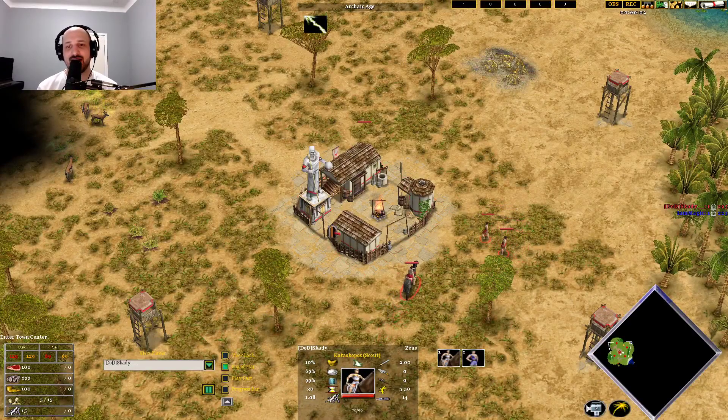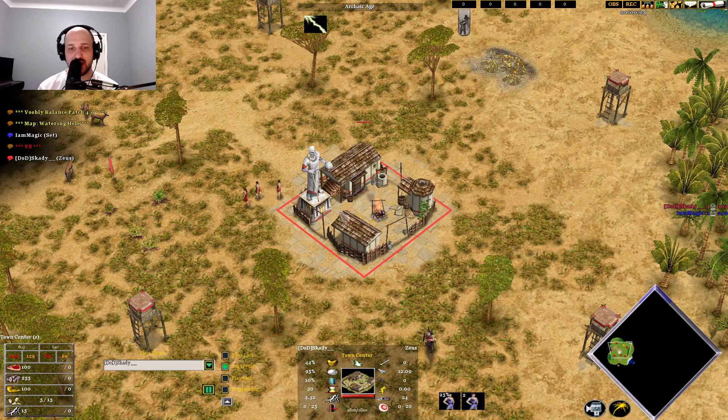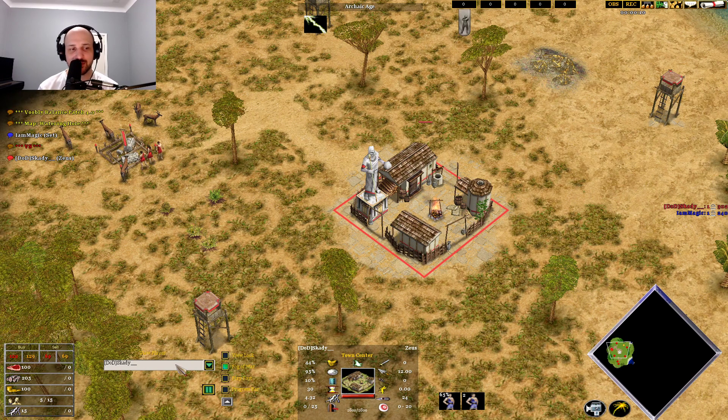What is going on everyone, my name's Boyt and I'm back with some more Age of Mythology: The Titans action. Spawning in on the left side of the map in the red color, playing as Skadi.